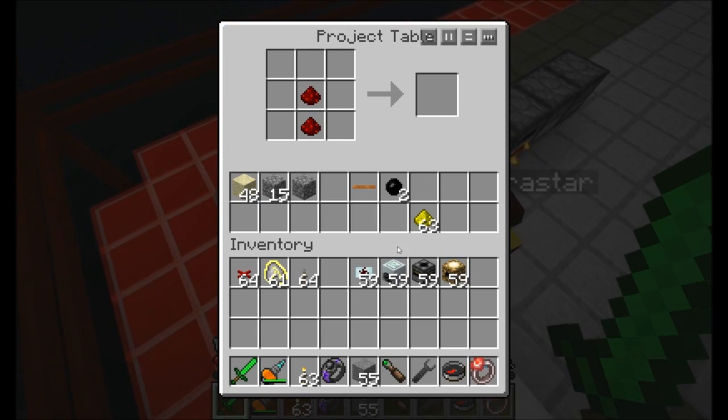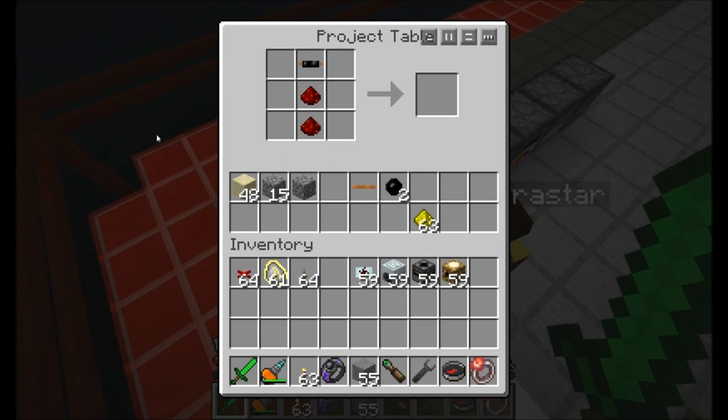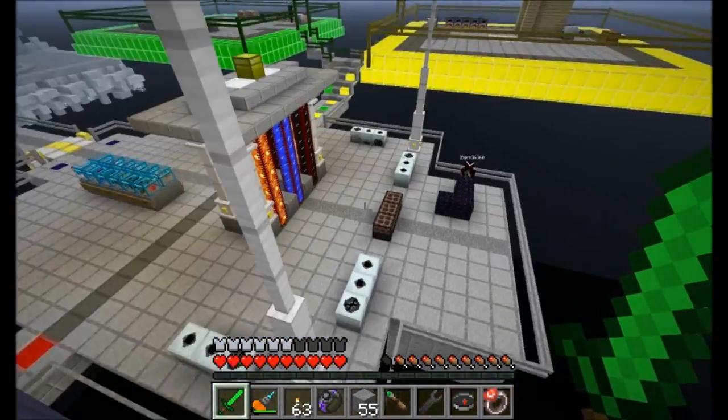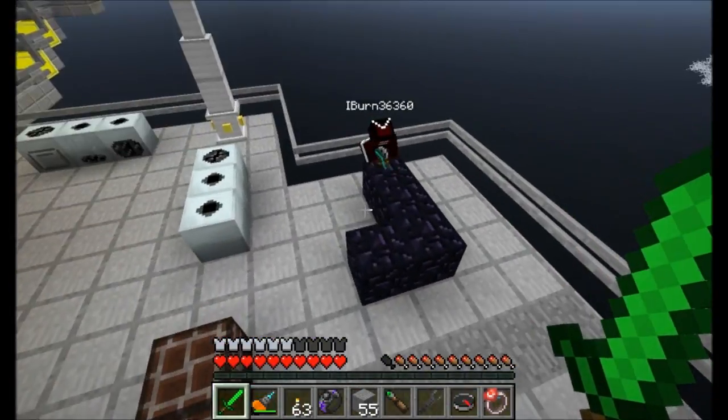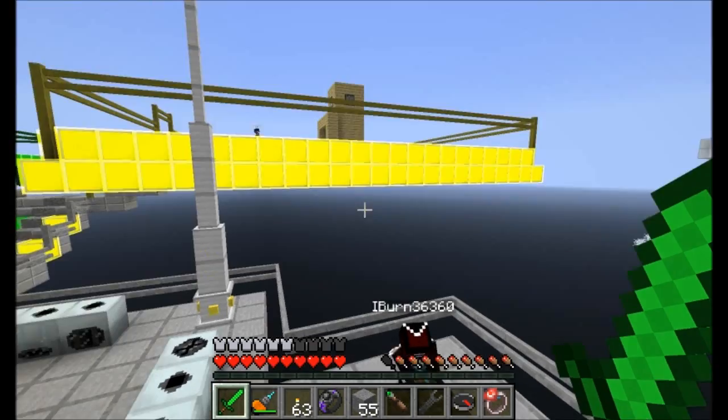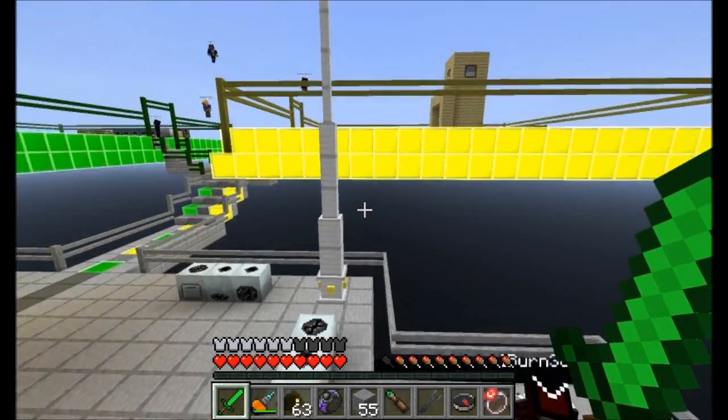It looks like there's a missing component somewhere in the middle of Flora's build. Flora's already started upgrading to some glowstone. Twelve minutes have elapsed — you've got eighteen minutes remaining. We're almost at the halfway point. iBurn has woken up to the fact that it's not just the functionality of the machine, it's the way it's presented as well. iBurn definitely likes to make things look nice.